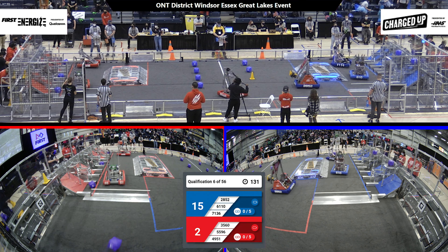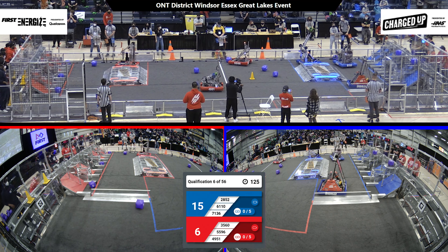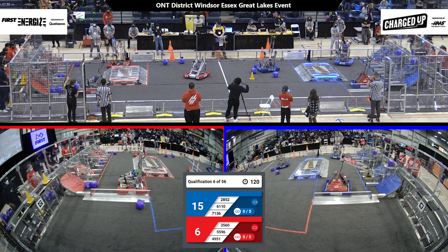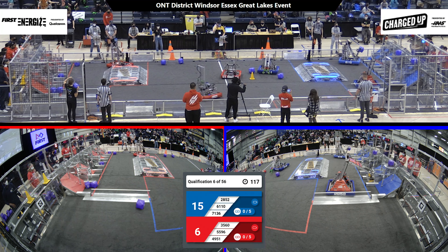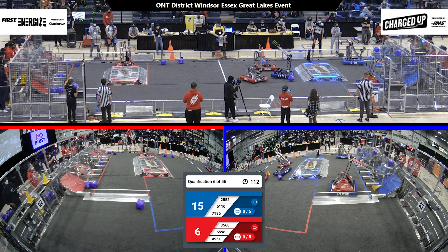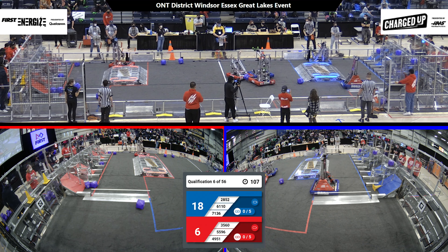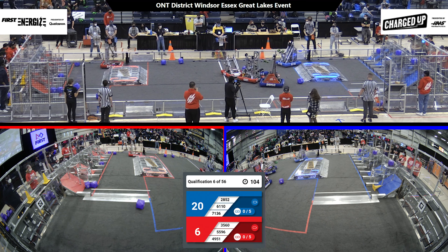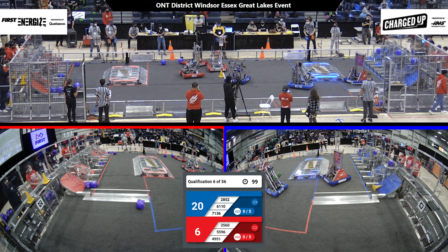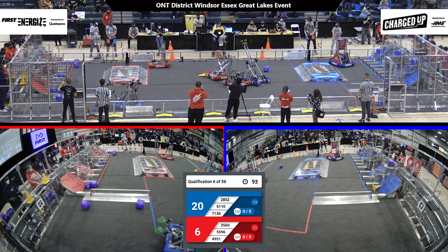We've got 55-96 immediately scoring a cube for the Red Alliance. 71-36 a little bit stuck. 55-96 pushing around some cubes for their alliance. 49-51 looking to maybe grab a cone, while 55-96 brings a cone up in the air. The robots are having a tussle in the middle of the field. 35-60 pushes a bunch of cones into the Red Alliance grid.